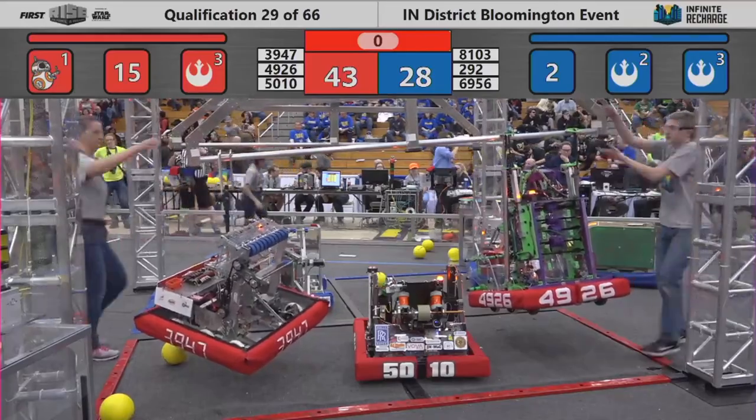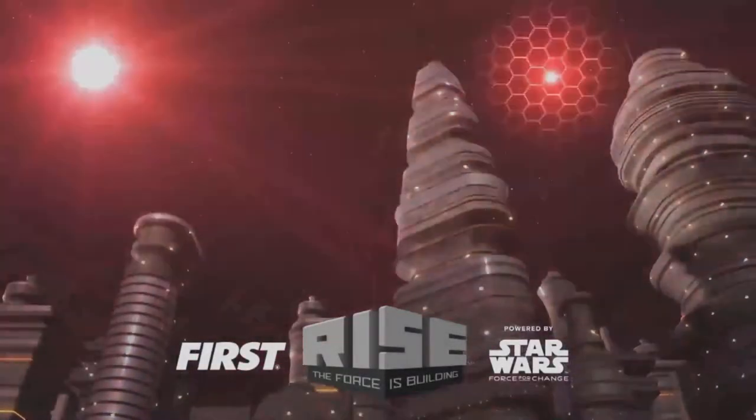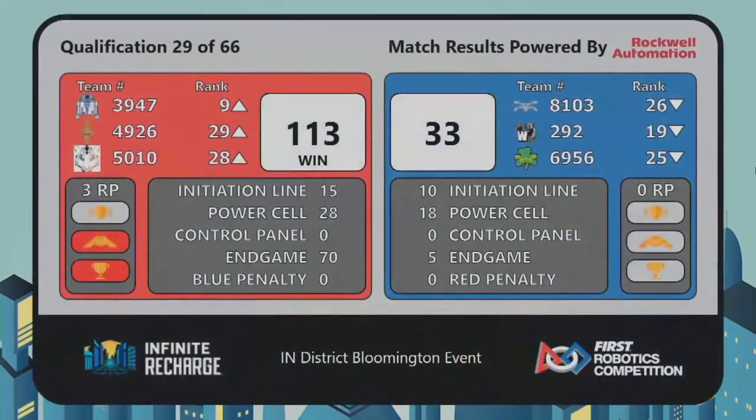Your scores for quals match number 29 — the winner is going to be the red alliance. Congratulations to the red alliance breaking the 100-point barrier. Red alliance winning 113 to 33 with a point margin of 80 points, from two climbs, a park, and a level. Congratulations to the red alliance winning quals match 29.